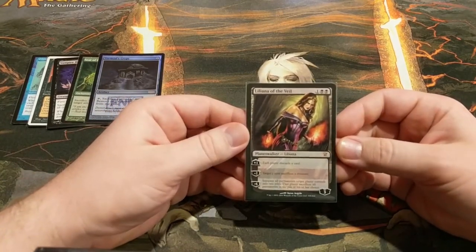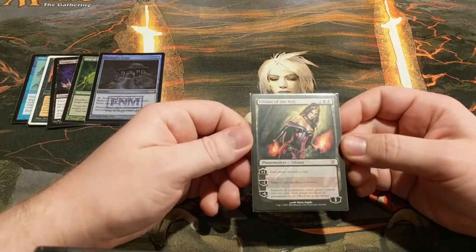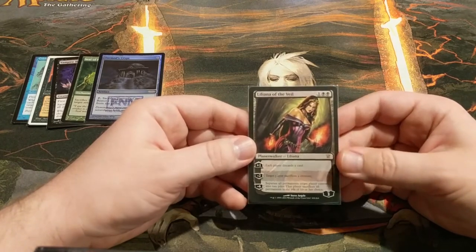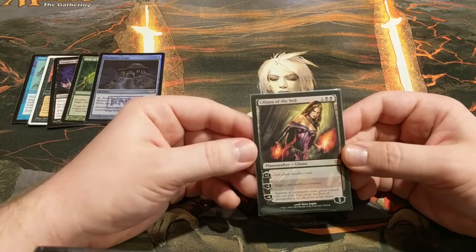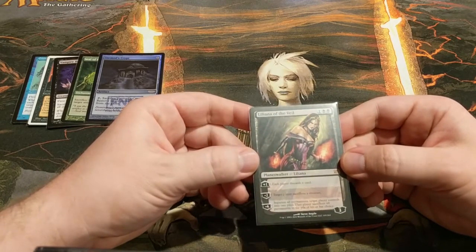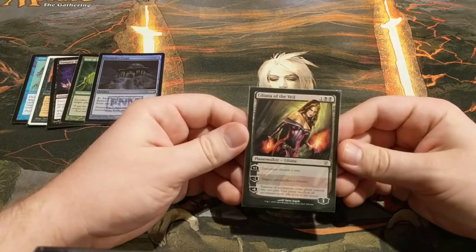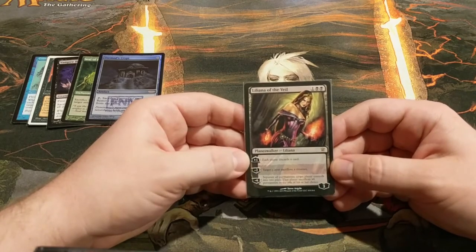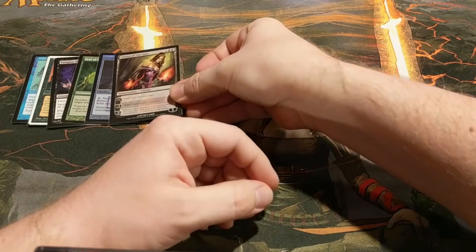We've got Liliana of the Veil. Liliana does a lot of work. The discard doesn't really bother you at all since your graveyard is basically just a second hand. Non-targeted removal is always useful and the final ability is just gross. She also combos with Life from the Loam in a pretty spectacular fashion — use her plus one, discard Life from the Loam, and then dredge it back every single turn to mill yourself for three, so you jump really far ahead while everybody else falls behind. You shouldn't be too afraid of using the minus-two either, since you can just cast her again for three mana if she dies. It doesn't really matter if she dies — you just cast her again.